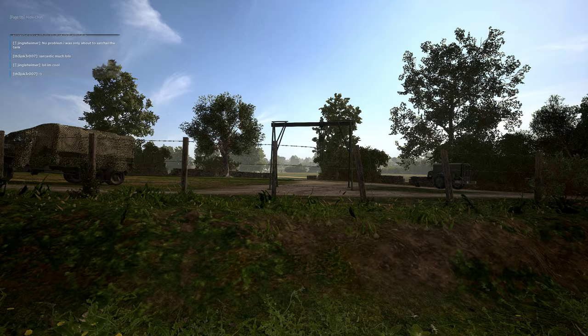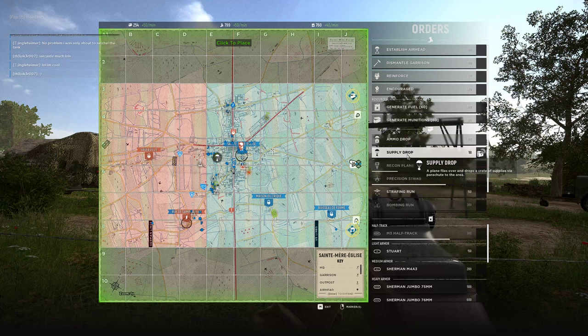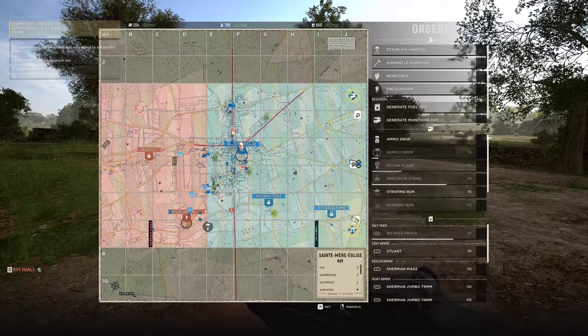I'm gonna spawn in the bottom because I feel like it's the safest out of these two, coming from a direction where infantry could be. This was running hot so I'm going to hold it ready for strafe. Drop supplies — are we looking good on defense? Let's drop myself a truck.